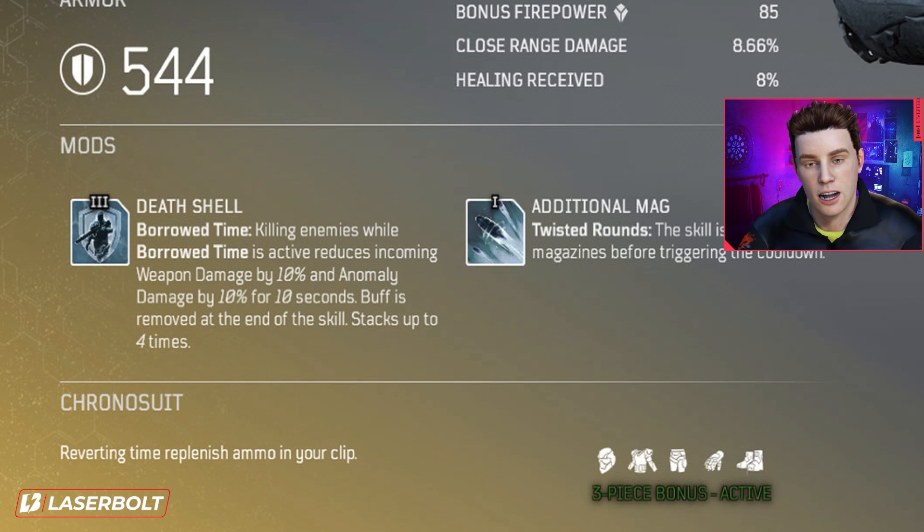Moving to the legendary upper armor mods: the first is Death Shell, which takes advantage of Borrowed Time. Killing enemies while Borrowed Time is active reduces incoming weapon damage by 10% and anomaly damage by 10% for 10 seconds — this buff stacks up to four times. Really effective. It also comes with a swappable mod called Additional Mag, which lets the skill be effective for two magazines before triggering the cooldown — a level one mod that can easily be swapped.